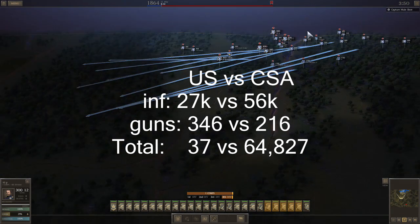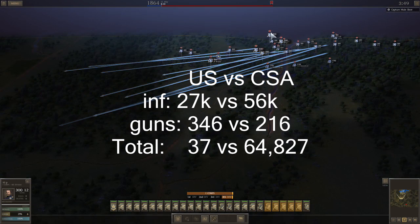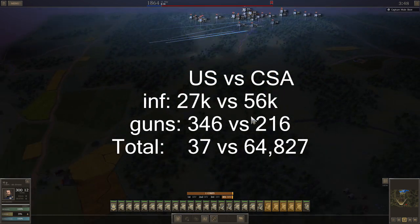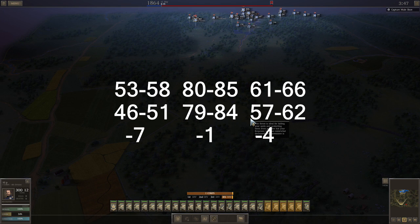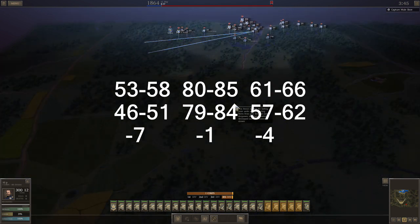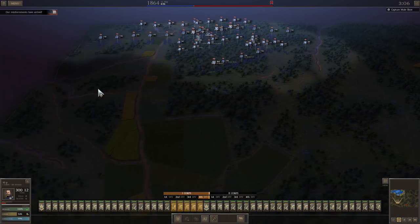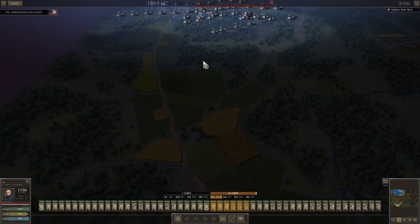I have 27,000 infantry against his 56,000 infantry, but I have way more guns than he does. So he goes down at the end of this battle in all three categories. Manpower pool is just chopped really far down — as far as I've ever seen it. He does take a small hit to training, which is still very high, and weapons quality is down to CS Richmond's.